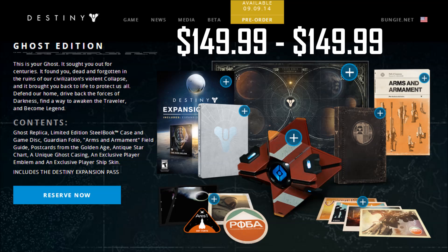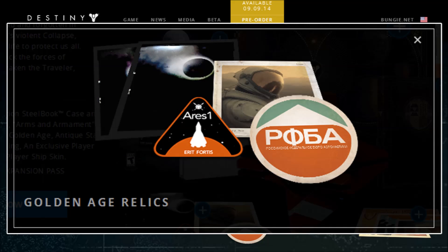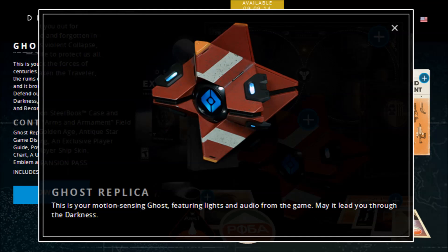Here's what you get in this edition. Firstly, you get everything mentioned in the Limited Edition. Again, if you want early access to the Vanguard Armoury, you need to pre-order from participating retailers — it doesn't come included like it does with the Digital Guardian Edition. As well as everything in the Limited Edition, you also get these golden age relics, which include a patch, sticker, and two chrome slides of the traveler. And best of all, it comes with this motion-sensing ghost replica featuring lights and audio from the game. It's voiced by the awesome Peter Dinklage, and it can detect whenever you enter the room.